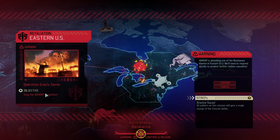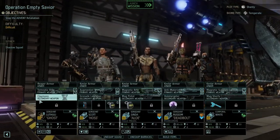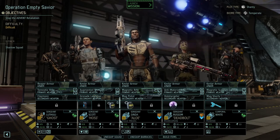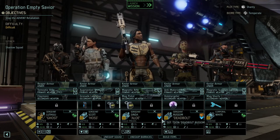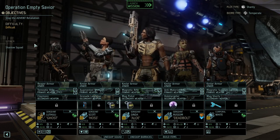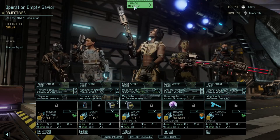Welcome back. We have a retaliation strike to deal with - Advent is attacking our resistance haven. The set rep is Shadow Squad, and all soldiers on this mission will gain a single charge of the Conceal ability, which is very nice. We've already kitted out the squad: our Reaper Ghost Sapper Hoss with the Frost Bomb, field medic Allo, marksman Deadbolt, and marine White.